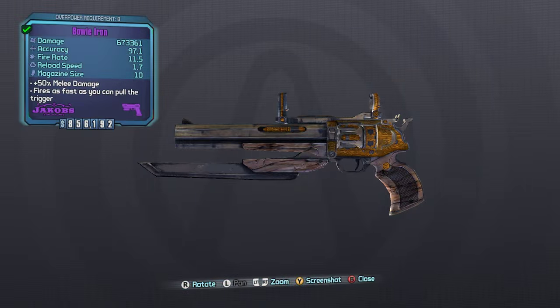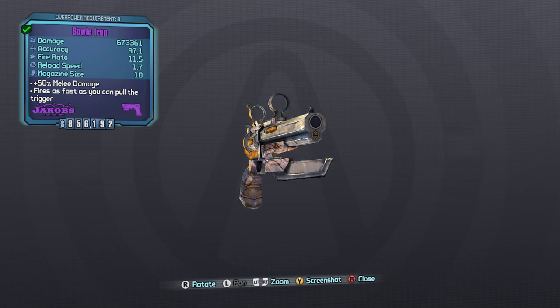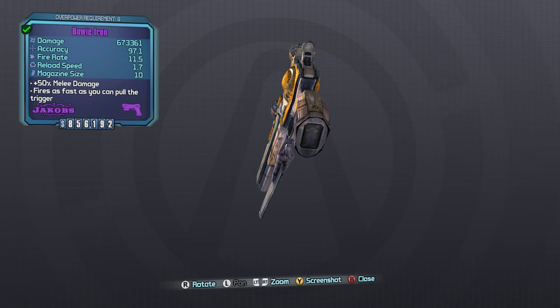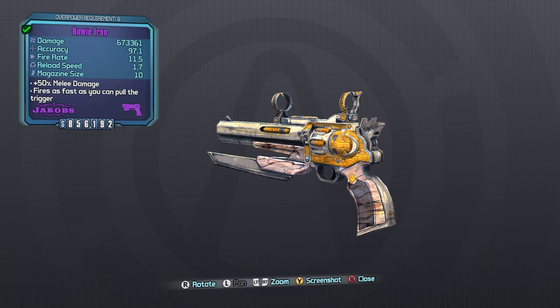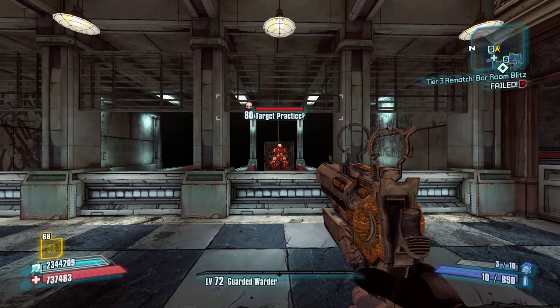Jakobs pistols have high damage, high fire rate — although you have to pull the trigger for each shot, so the fire rate depends on you — high recoil, low magazine, fast reload, and an additional 25% type B crit bonus.